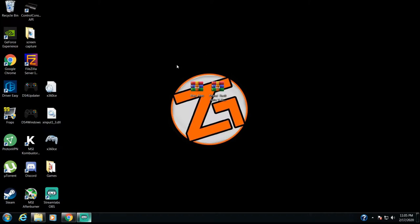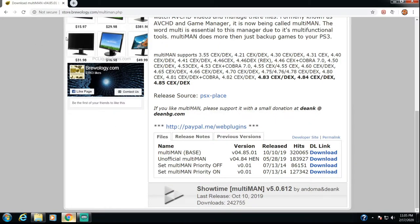Now you are going to need Multiman. And if you're a modder on custom firmware or HEN, I'm pretty sure you already have Multiman. But if you don't, I'm going to leave a link in the description that will bring you to Brewology — this is the only website you should go to to get homebrew apps, it's been around forever since jailbreaking has been a thing. If you're on HEN, you're going to want the unofficial Multiman 4.84 HEN version. You don't want any other version. If you're on custom firmware, go ahead and grab whichever one you want — you should already have it.